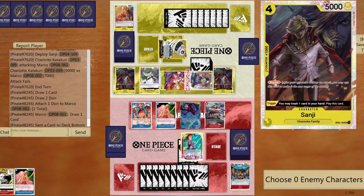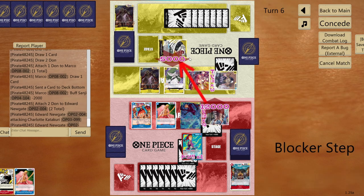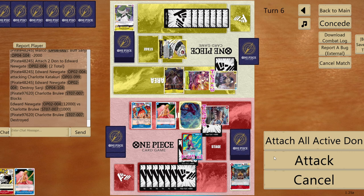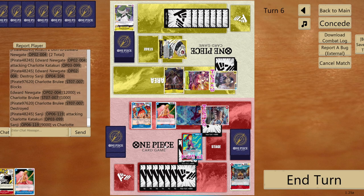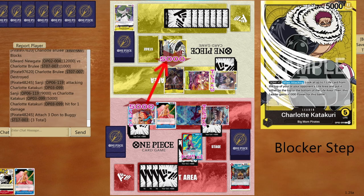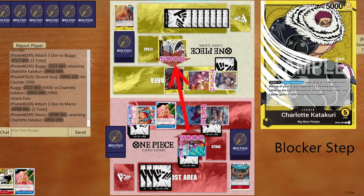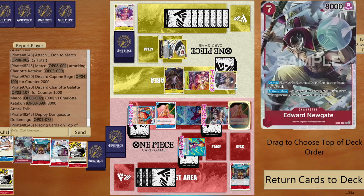If I go to life and kill the blocker, opponent must produce another blocker. Then go nine again — see if they have counter or give out a blocker. Leave three DON!! for my blocker. Poke opponent, try seven, and give 2000 counter. Seven and eight — fine, just play Doffy and leave just 2000 on top. End turn with opponent having to push through four attacks.